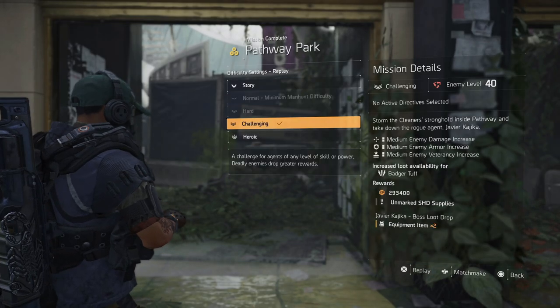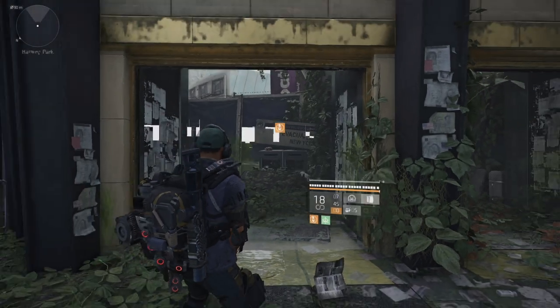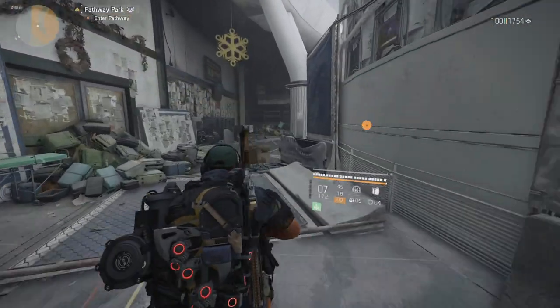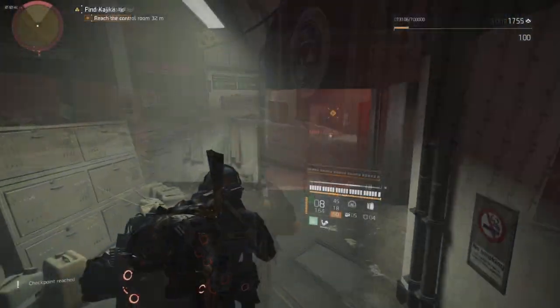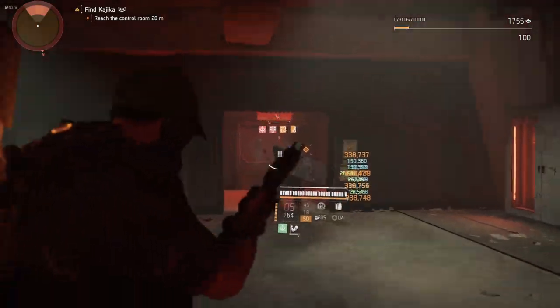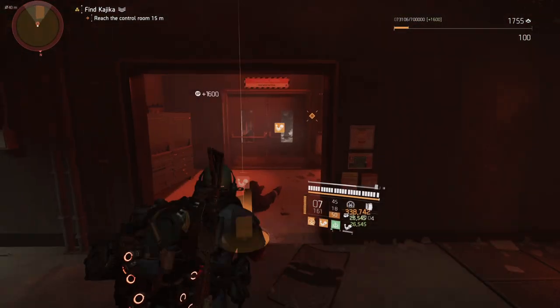You can do it on any difficulty, so the difficulty does not matter. Once you select the difficulty, continue on until you get to a part that says 'Find the Control Room' — it's about halfway through the mission. You're not going to miss this part, but you might miss where you pick up the key.